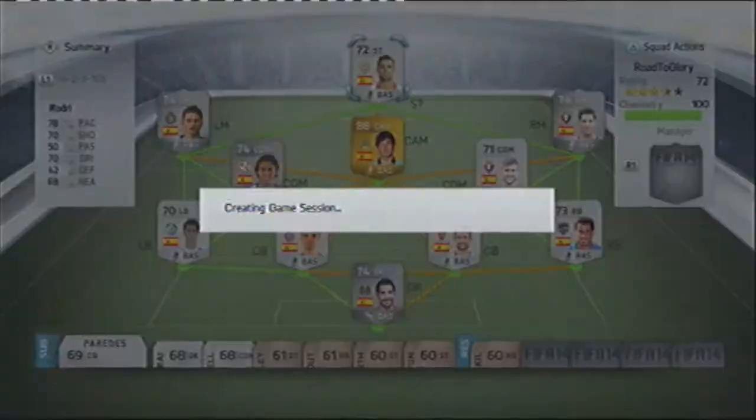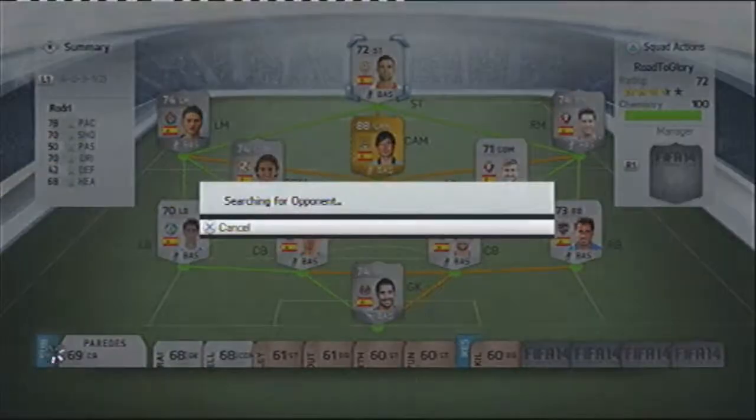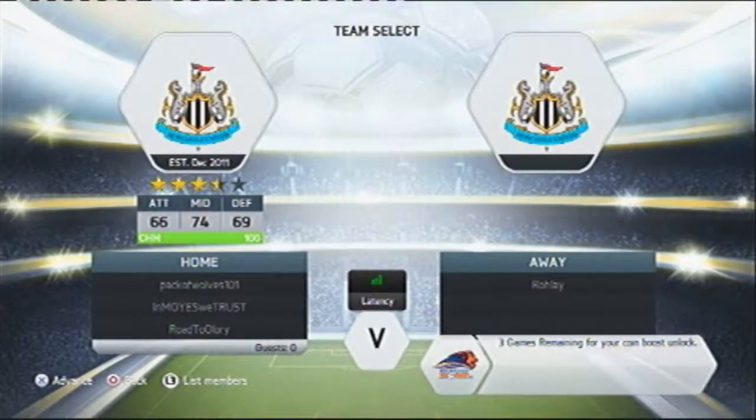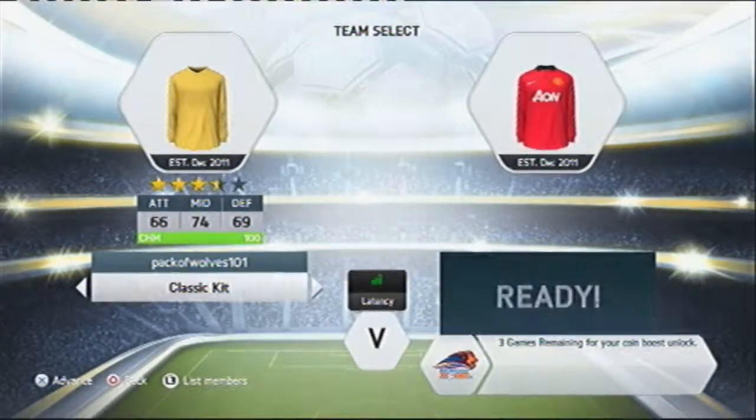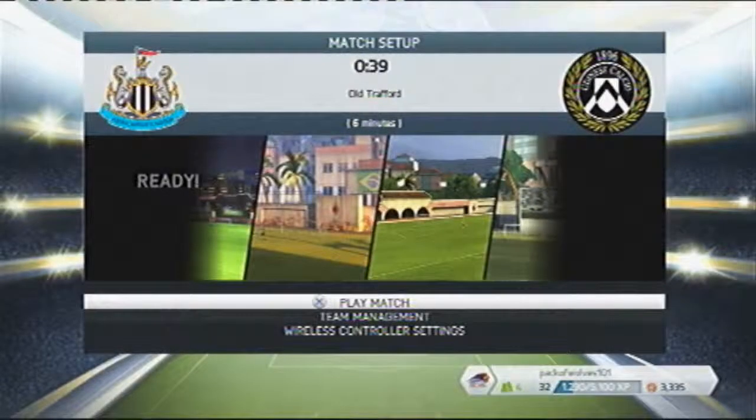Hey guys, SkilbarLocker here. Got a fourth episode of Silver's Road to Glory for you. We're building up the team now, up to getting the rare Silvers into the team. I hope you guys are enjoying. We've got the Striker coming in for our next upgrade — Borel. He looks really solid. Good all-round stats for a Silver, and hopefully he can get the job done for us.